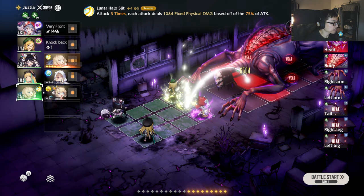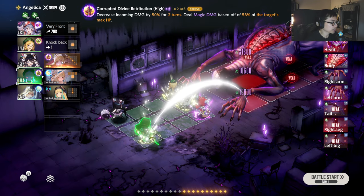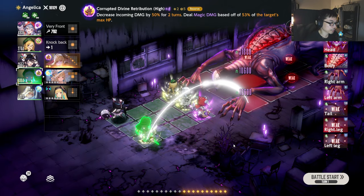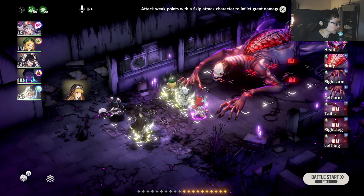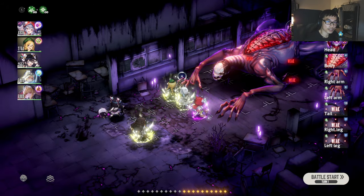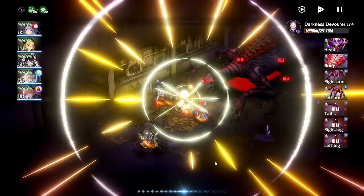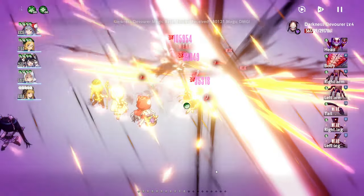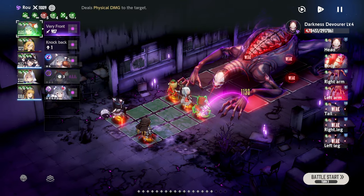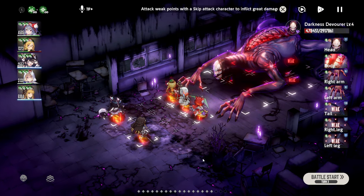We're going to go with this particular skill, and then we have Angelica — we're going to start off with this particular one, which is going to hit in this tile. The summer Angelica is actually going to be the one doing the most damage, so I'm going to put Angelica last. That is my turn one for Darkness Devourer level 4. Layla does a normal hit, Justia goes, and then Angelica — that's a lot of damage! No one should die here because Rao with the energy guard is very, very good. This is a plus 3 Rao, which definitely helps a ton.